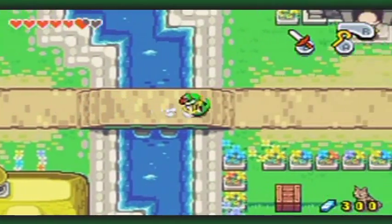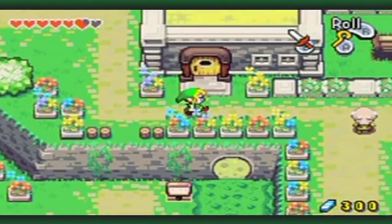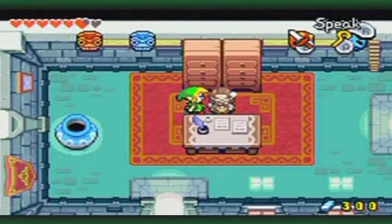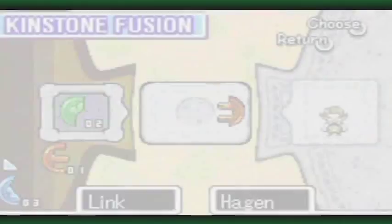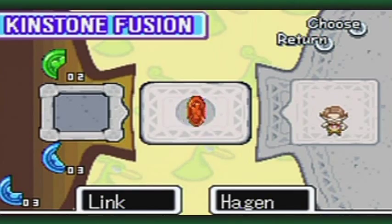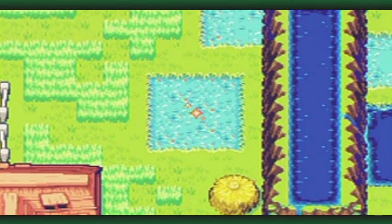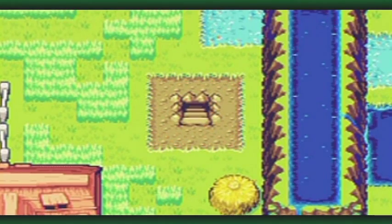I guess I'll come back to him later, because I'm sure I'll be able to get that piece before shuffling up the fusions. Anyway, the next guaranteed kinstone fusion is by the mayor here. And I have the correct piece. The correct piece — I forgot to mention this when I got it — is in his cellar. Remember when I went outside the right side of his house and went down the ladder? Yeah, that led to this piece. So I could have actually fused kinstones with him then.